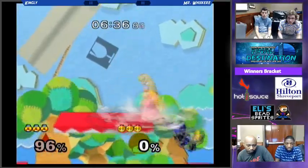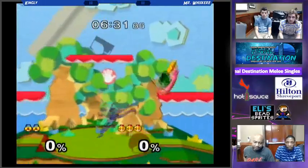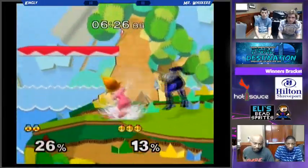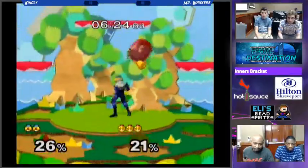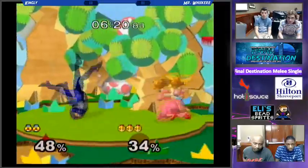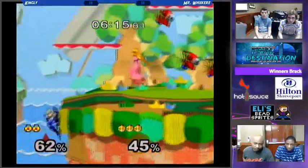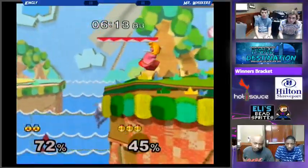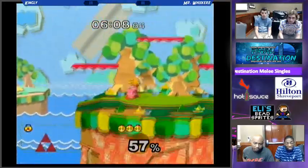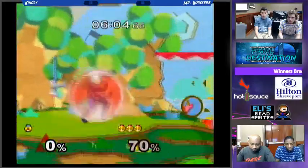Kingly is able to take that stock — he had 96%, and on Yoshi's that could go very quick. Not unwinnable for Sheik. Peach throws out a bit of a panicked down smash, and Kingly's able to avoid it, but he's still kind of taking a lot of percent. There probably could have been a follow-up there to that down throw. Kingly's finding himself off-stage not by choice really often, and now we have basically a two-stock deficit for Kingly.